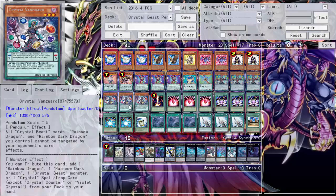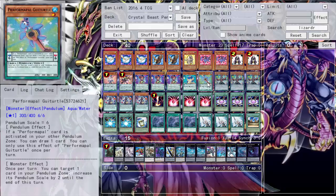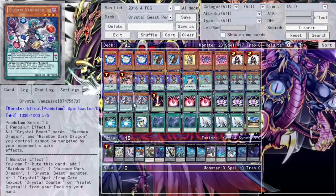Three Sorcerer, and one of the greatest — Crystal Vanguard. You tribute this card to add a Rainbow Dragon, Dark Rainbow Dragon, crystal beast monster, or crystal spell or trap from your deck to your hand. That's so good. You can pendulum summon it and get a search. That's also another reason I'm not worried about Guitar Turtle getting popped, because Vanguard is also an upper scale of five.